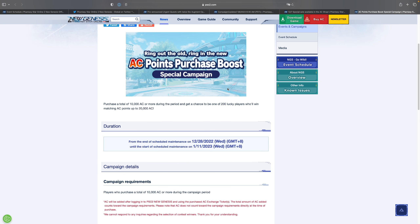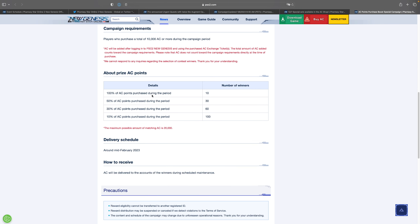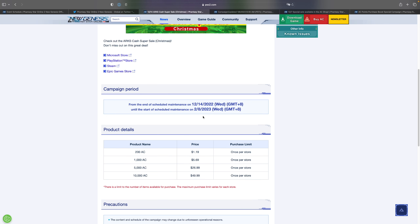Next up is the AC points purchase boost — this is where Sega will match the amount that you top up. Sega will pick 200 winners and based on how much AC they topped up, will match it by 10%, 30%, 50%, or 100%. If you are planning to top up, now is probably a good time because you can double dip with the ARX Cash Super Sale going on right now. The ARX Cash Super Sale does not end until February 8th, so you have plenty of time. Please don't feel pressured to spend any money.